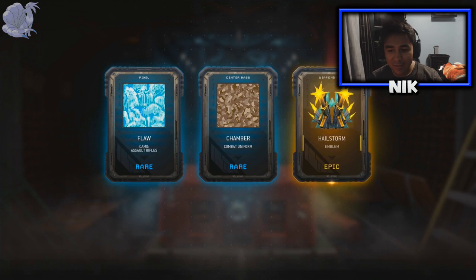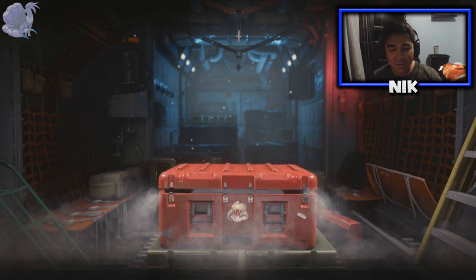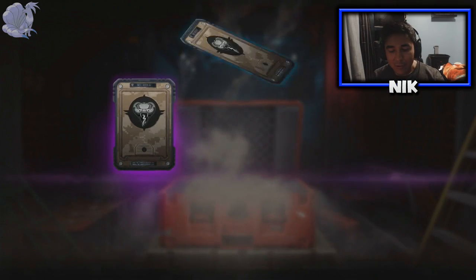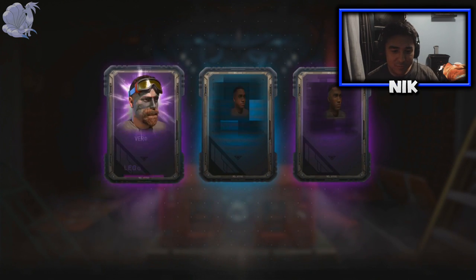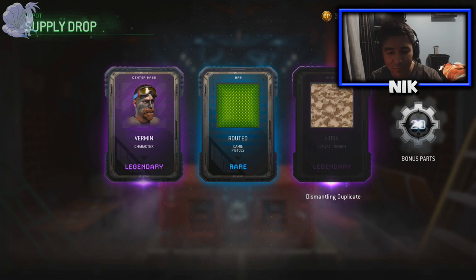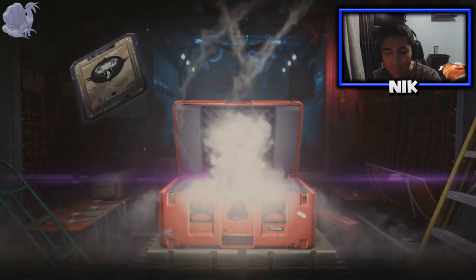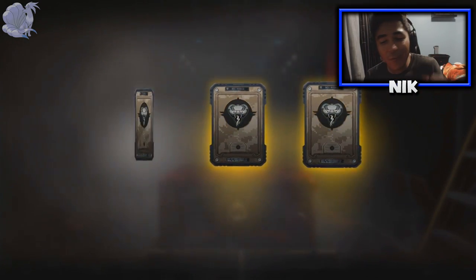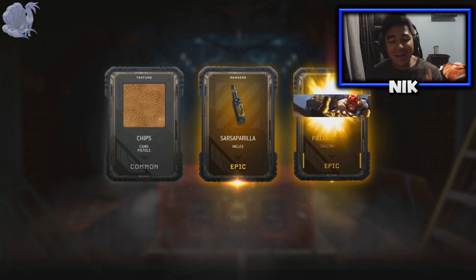Third one - that actually looks really neat. Here is my fourth one. I got a character! Last one guys - last rare supply drop with CoD points - two epics. We ended off with two epics and getting the Black Bottle - that is awesome!